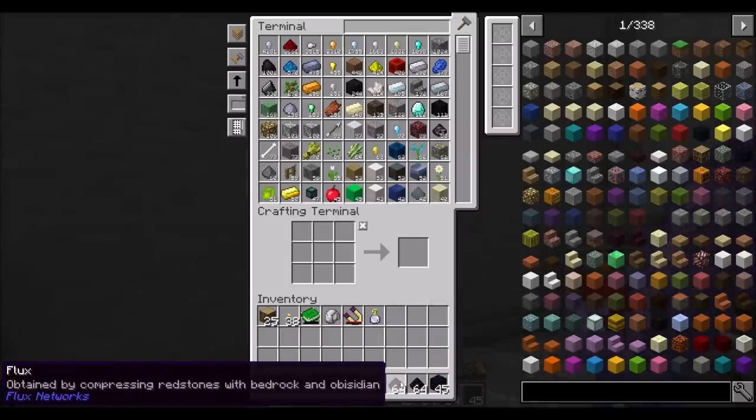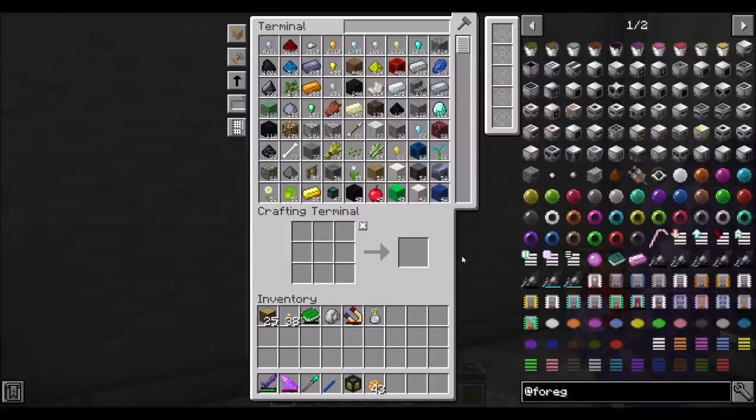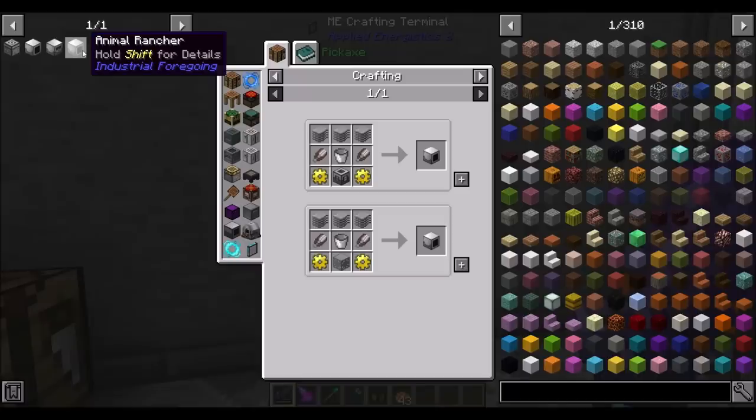Now that we've got some flux and obsidian and some other things, let's look at how we're going to sheep shear. Industrial Foregoing is in the pack — yes! So in order to get what we want to do, first we need an animal rancher. That's what's going to shear the sheep and get us wool.